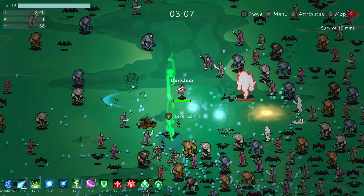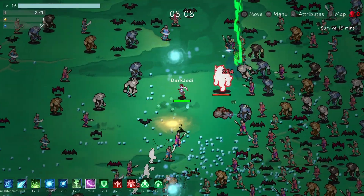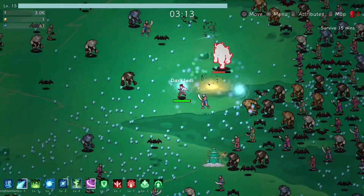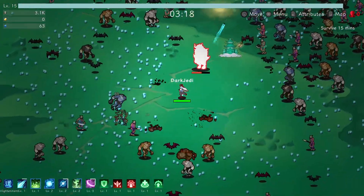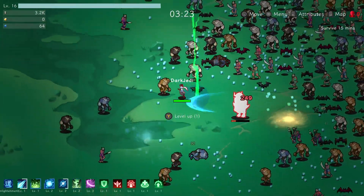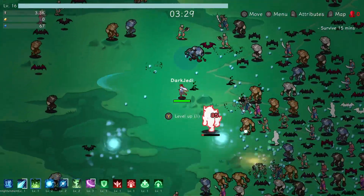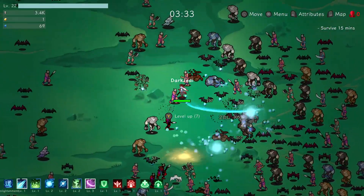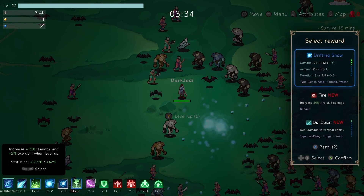We've still got one of the Spirit Stones — we'll try and use that. Willow Sword, that's what I wanted — big area, that's fine by me. I do have one of those — just used one, shouldn't have done that. There's an HP one but I am full HP at the moment. All my XP — we've got seven level ups, let's go. Fairy Formation is good, we'll increase the area on that one. Drifting Snow, two to three — deal damage to vertical enemies, we'll take that.